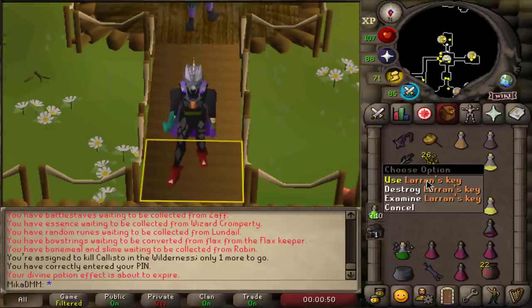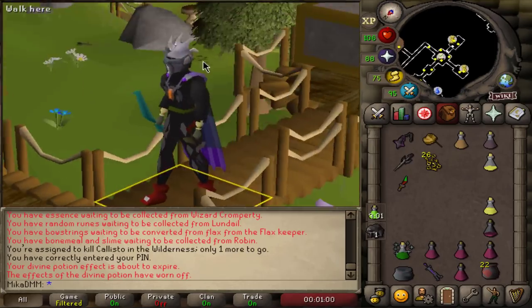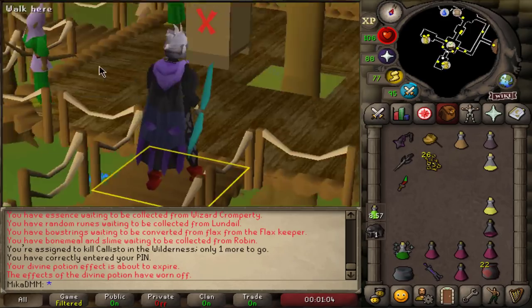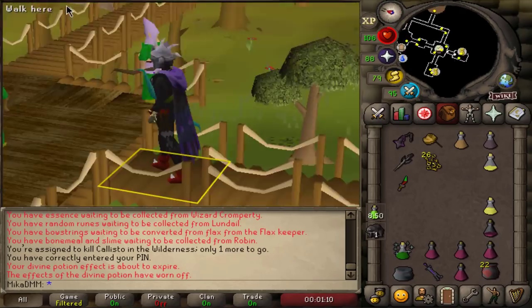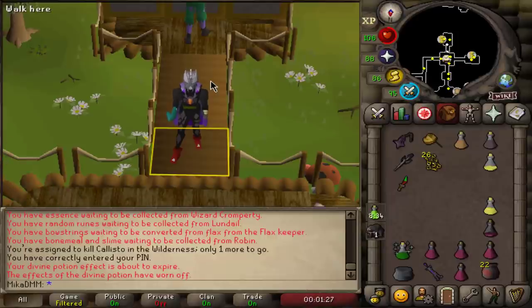Anyways, in this video we got 26 Larran's Keys — that is approximately 13 million gold pieces straight away, alongside all the other good loot that we got. I do hope you guys enjoyed this little relaxed video where I just do whatever in the Wilderness — just kind of chill, get some drops, and relax. Obviously more content is coming in the near future. I've been a bit burnt from the game since the end of leagues — I haven't really found a lot of enjoyment in Old School, but I'm still making these videos and hopefully you enjoy. If you made it this far, consider leaving a like on the video. If this gets nice support, I might do more wilderness adventures. Check out my second channel as well — I post shorts there, whether it's League of Legends shorts or RuneScape shorts. Hopefully you enjoyed — see you around, stay safe, bye-bye.